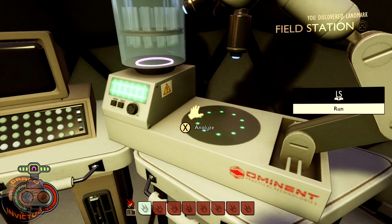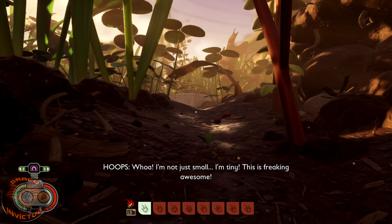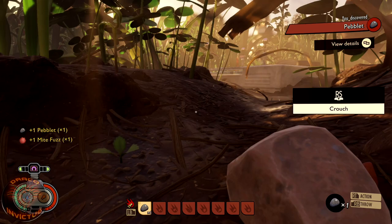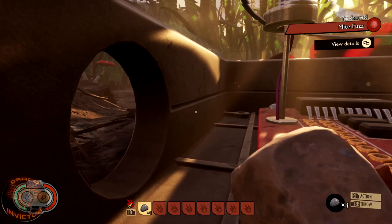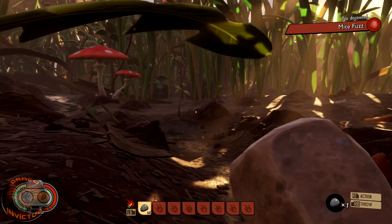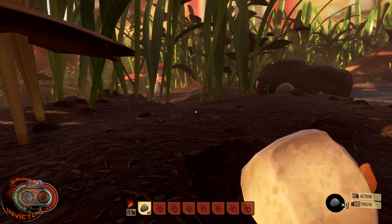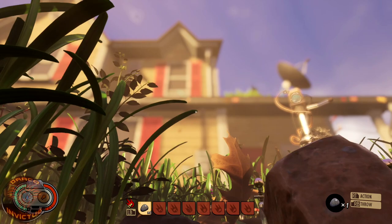We're going to continue on down this path. I died by lawn mites — there were like nine of them and I had a rock. This is for the campaign, the survival mode — you will interact with this mysterious device. But I just happen to know that there's a pretty decent flat area here that we can kind of play with. In creative mode, there is no resource management. You don't have to unlock any recipes — they're all unlocked. You don't have to harvest resources, cut down grass and dandelions, or go grab mushrooms and stuff like that.